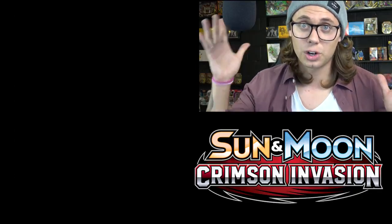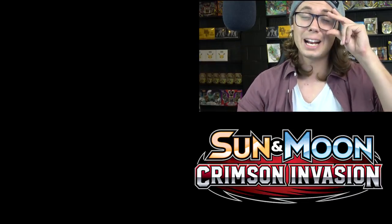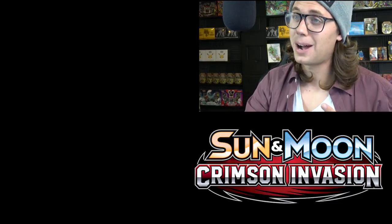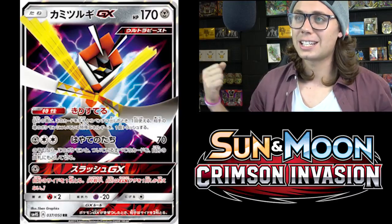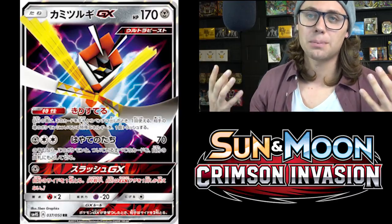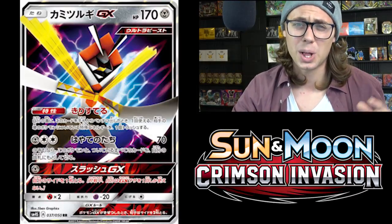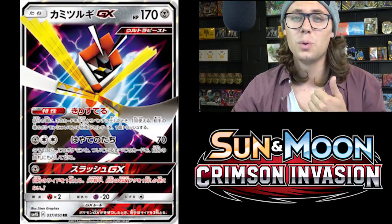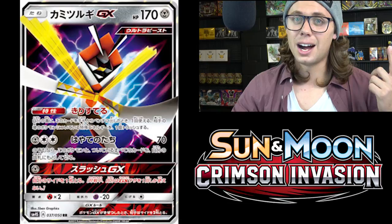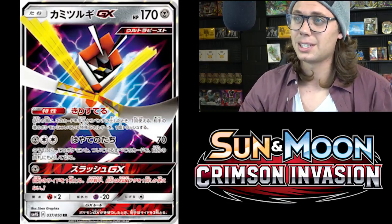Moving on to our top three Pokemon GX from Crimson Invasion. At the number three spot — I originally had this card at number two, but I had to move someone else up — I've got Kartana GX. Kartana GX is a Metal 170 hit point basic Pokemon GX with an awesome ability and two great attacks. This card is just well-rounded and it's already got archetypes it could fit into — Metagross GX decks and Solgaleo GX decks.